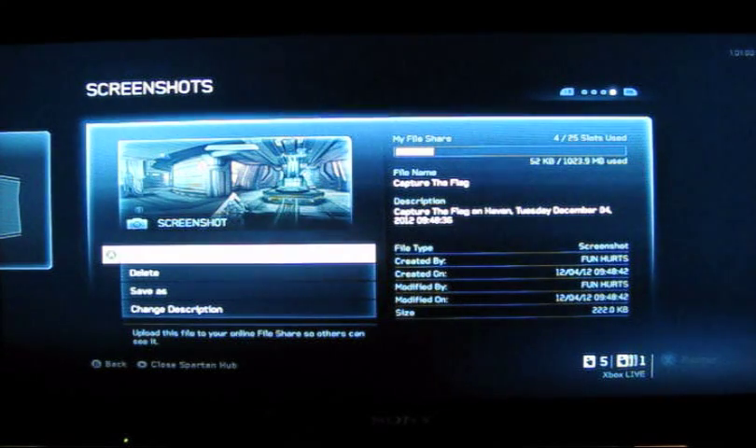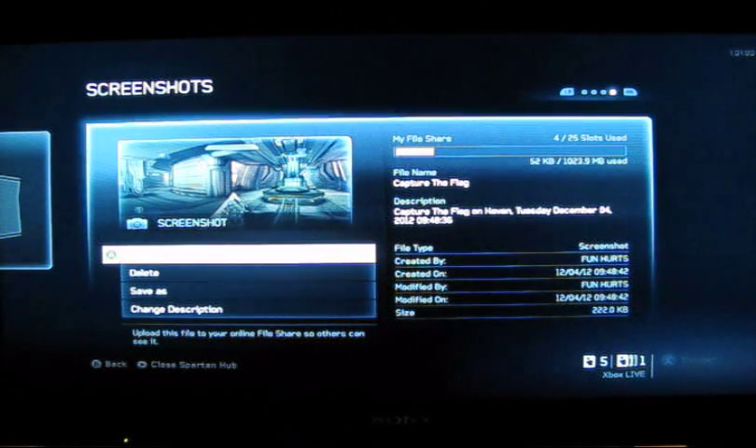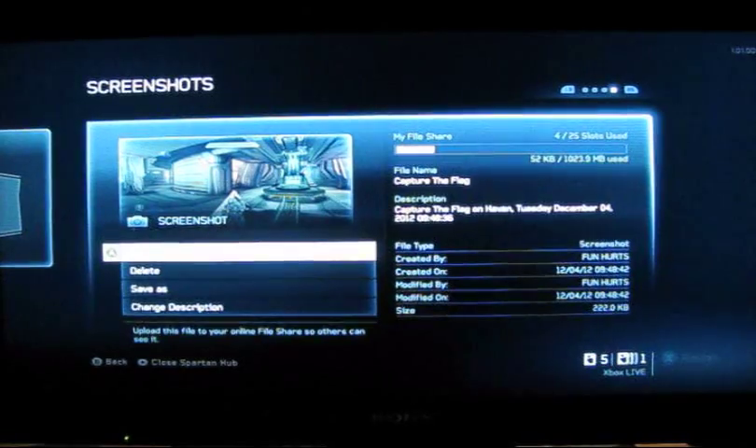It doesn't take that long. What's nice is Microsoft and 343 Industries do give you 25 slots. Whereas when Bungie had this — when they had Bungie.net — you could only upload, I think it was either 10 or 20. Anyway, it's kind of nice; they do give you quite a bit of space. Bungie's was limited. So that's some cool things that 343 did. Hope this helps, and good luck to you. If you have any questions, let me know. Thanks.